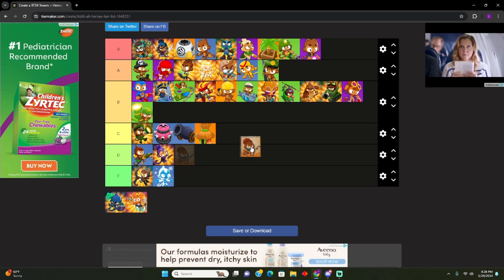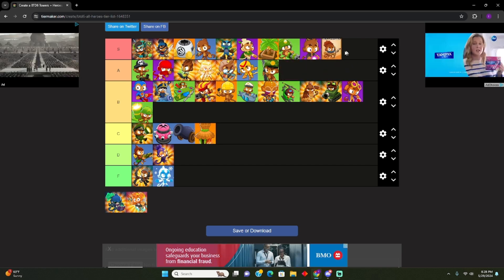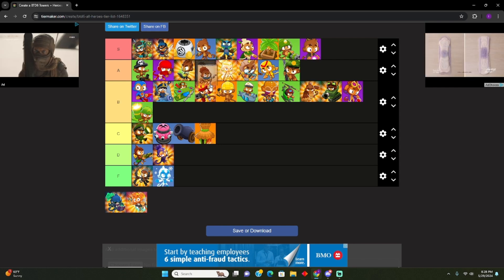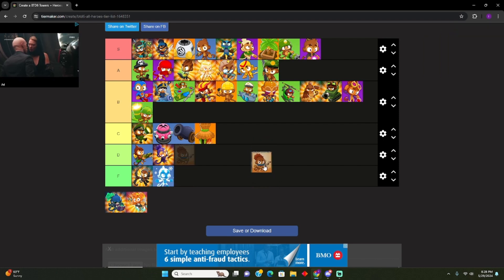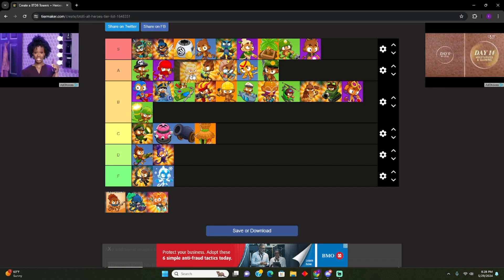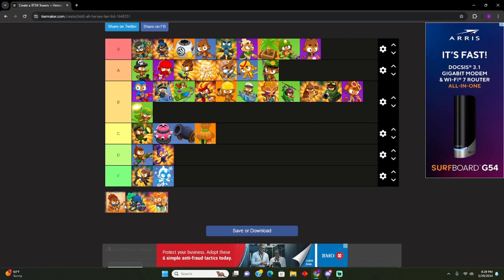Beast Handler — one of the newer ones. I'd put it above Boomerang, actually bottom S. Wait, I'd put it right above Boomerang. Let's move Adora up — she needs to move up a bit more. I think even Glue Gunners are better than Azealia. Move Adora up a couple spots. I feel like Benjamin's better than her though. We're gonna get hate for putting her down there. We'll reorganize after we rank these last three.